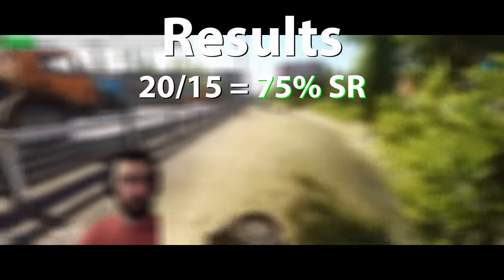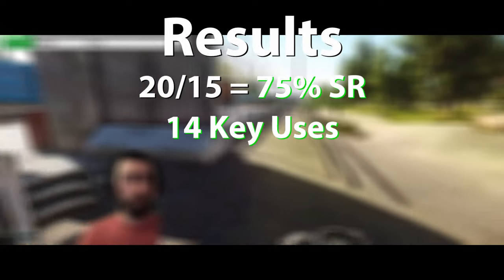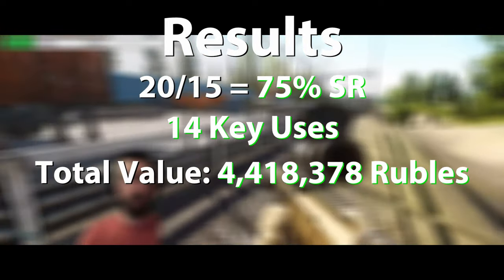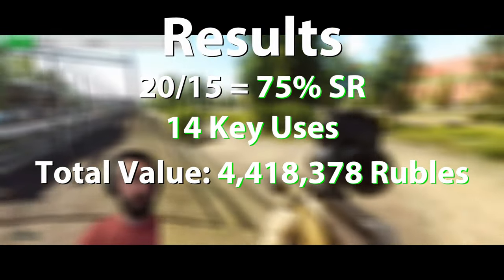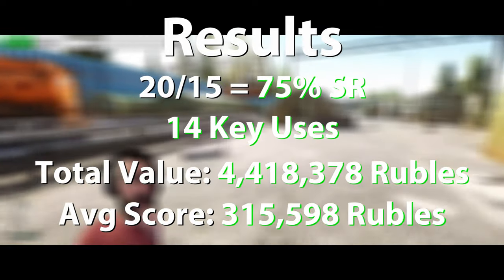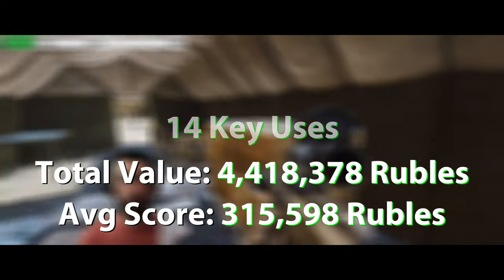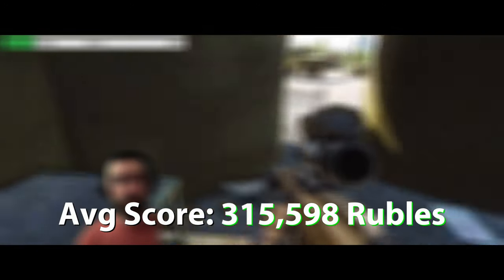Out of 20 raids, I survived 15 times, or 75%. Out of my 15 extracts, I was able to gain access to the loot of Object 21 14 times. The total value of the loot amounted to 4,418,378 rubles. That gives us an average haul of 315,598 rubles. Now, obviously, these are just numbers — what do they all mean? Here are the pros and cons you need to know before investing in the Object 21 keycard.